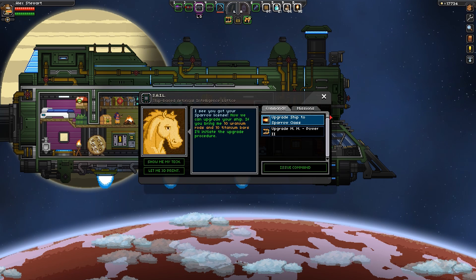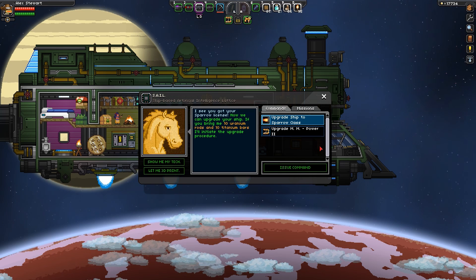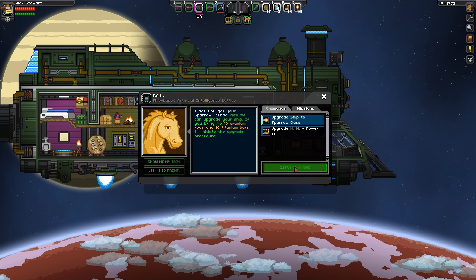I got this from the shady character down at the outpost — he's the weapons dealer way over to the right-hand side of town, outside of town. And once you get that, you get your bars, your titanium bars, you issue the command, and stand back, Mr. Ed. A horse is a horse, of course, of course.